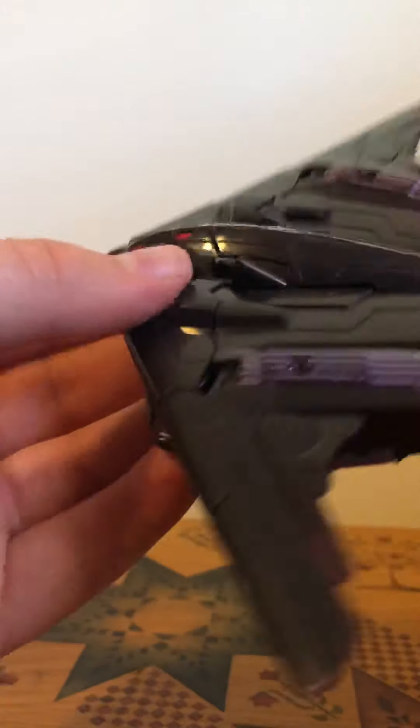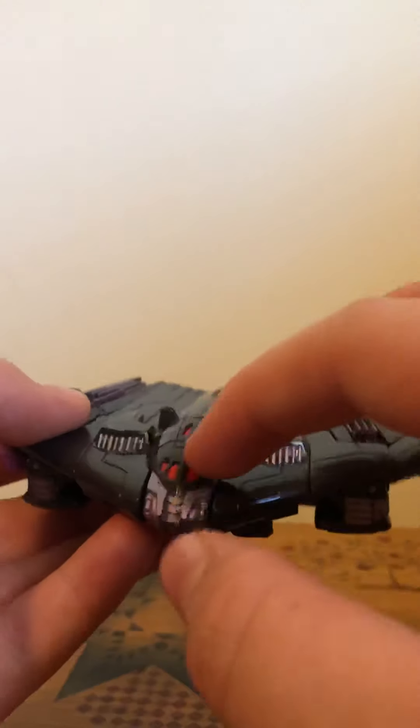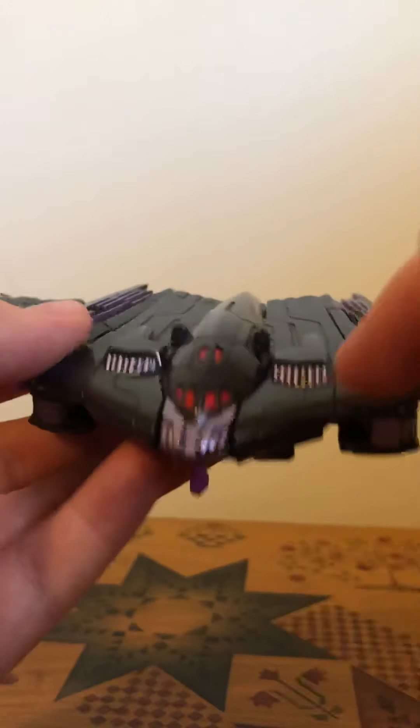Just something different — we haven't seen him as a stealth jet before, like a stealth bomber, a Cybertronian one. That's really cool. Very nice details: you've got the red for the cockpit, silver for the front, and these vent systems, these air intakes, or whatever you would call them.